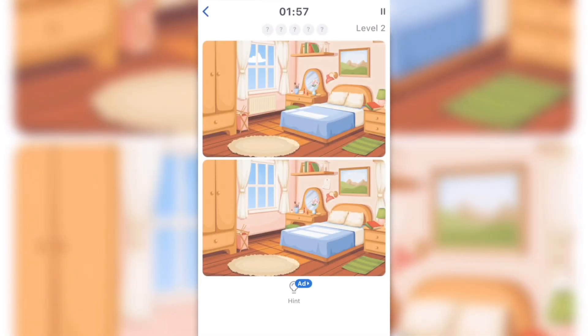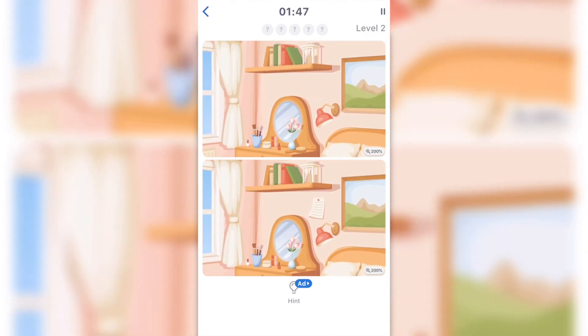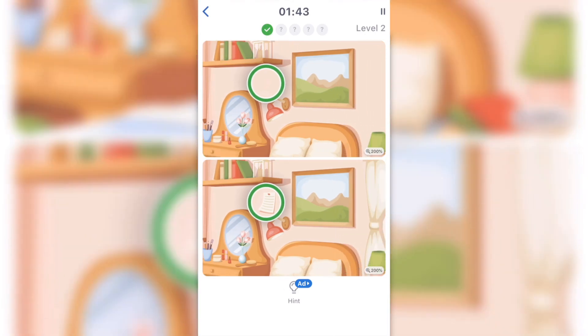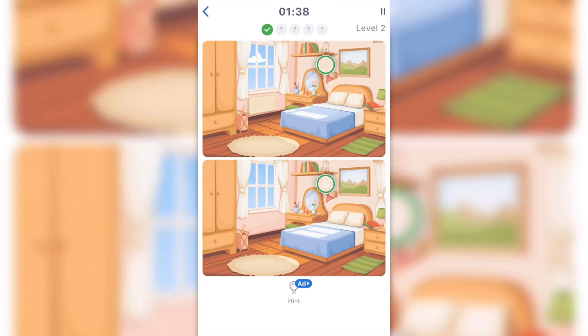Okay, I can do this. Let's see — oh, there's a note on the wall. What else do we have? The books, the cup. There's really five differences in this room. There's a cloud — I got it. All the books are there.